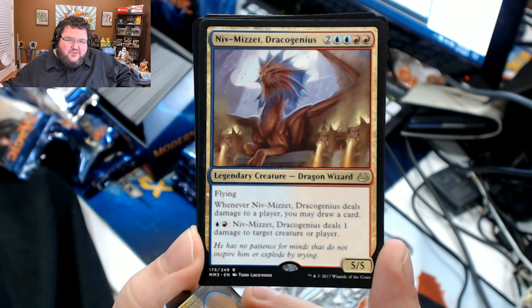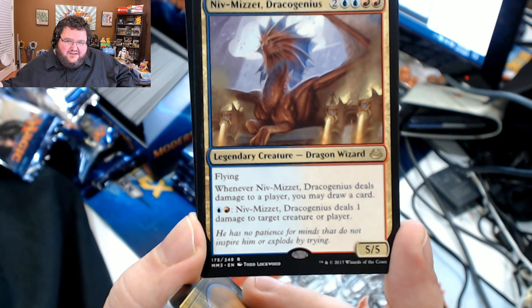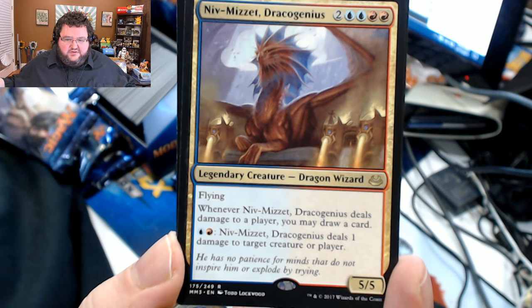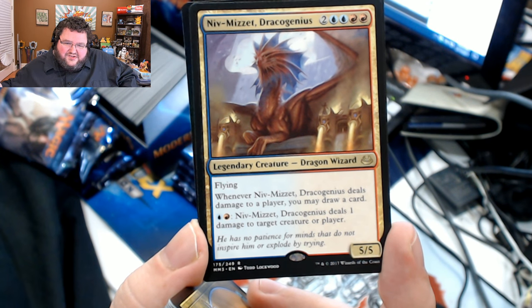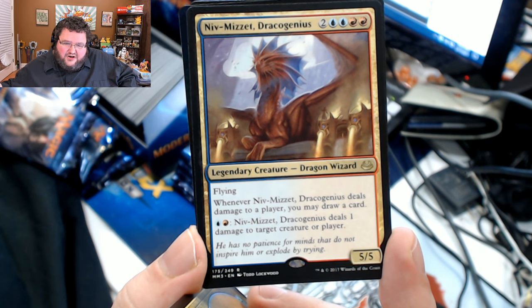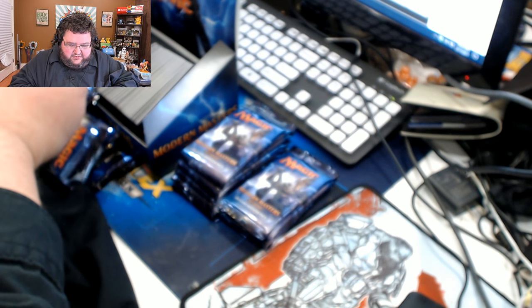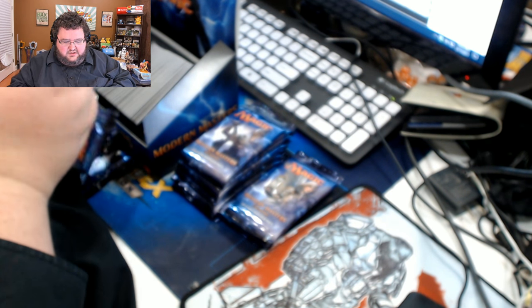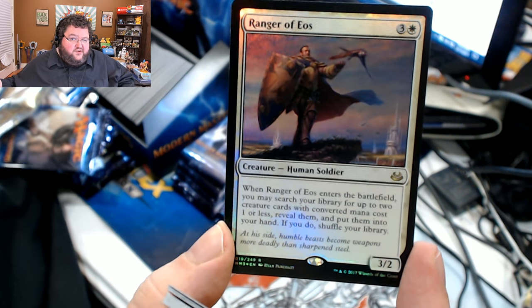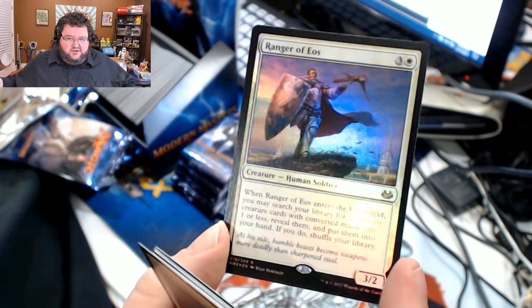Niv-Mizzet Dracogenius — I wish it had the... oh no, this is the Ravnica version, not the original. Which version is this? Well, my brain is melting. Flying: when Niv-Mizzet deals damage to a player, you may draw a card; blue and red deals one damage to target creature or player — so if it's damage to a player, you can draw a card. I guess that's the original, but the art is weird. Pyrehoof Shaman at uncommon — that's weird, but maybe that card will get played at uncommon because it sure didn't get played in Standard. There's our first foil rare out of this box — only my second foil rare out of all of this stuff. Ranger of Eos. Beautiful. And our rare is Mind Shatter — may as well be blank cardboard. Compulsive Research, Mystic Genesis, and Inquisition of Kozilek as uncommons there — kind of nice.